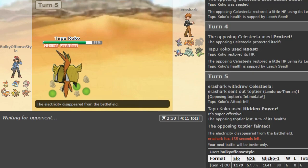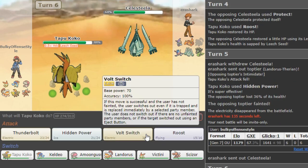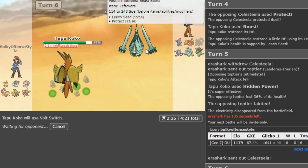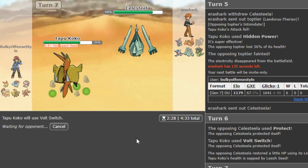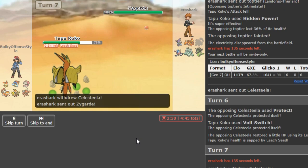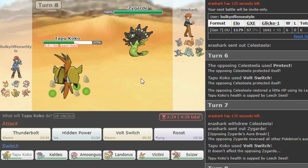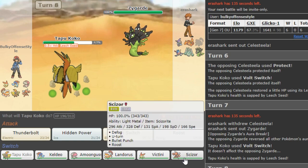The score is six and zero on this account. I Volt out now — I think he's gonna Protect again... and he does Protect again, okay. I guess I could have hard switched out but it doesn't matter, the few percent I lost with the Leech Seed. In other matchups, problem Pokemon for this team: Tapu Lele can be a problem. This guy's plays are just bad in my opinion. Now I can go Scizor because max defense.